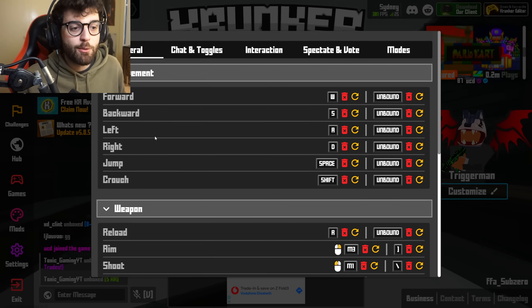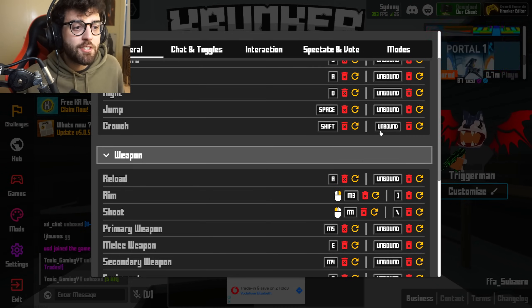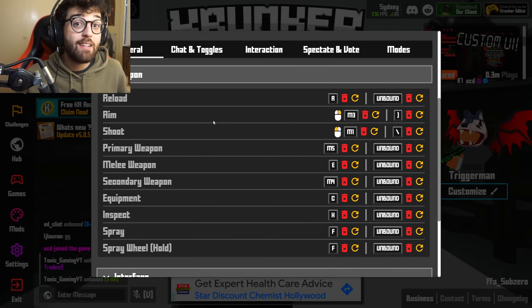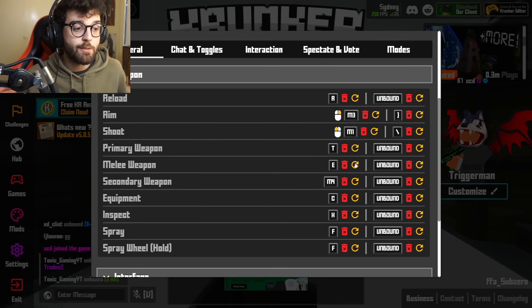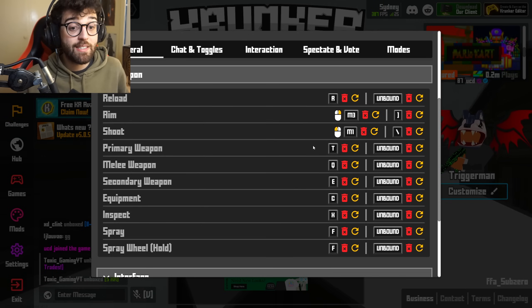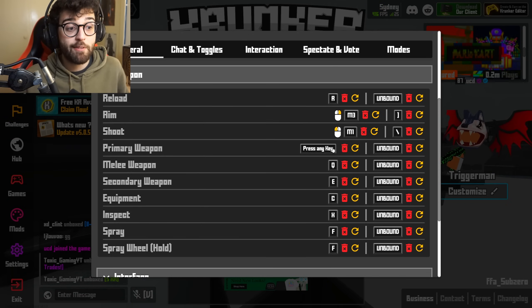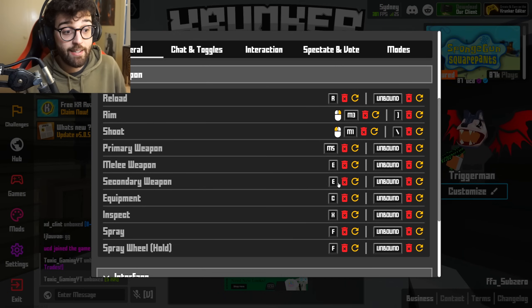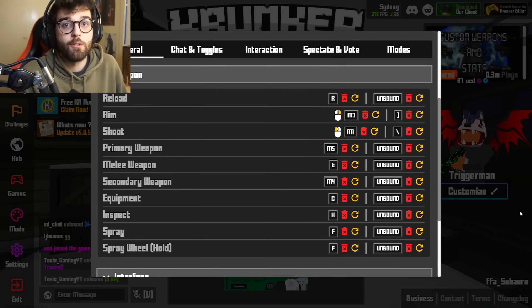You've got forward, backwards, left, right — I would just keep that default. The only things I've changed are my weapon binds, because I like them on my mouse. On default it's TQNE, but I like selecting my primary weapon with my mouse thumb button. For melee, I like it on E. For secondary weapon, I like it on the bottom button on my mouse — mouse four. That's just my personal preference.